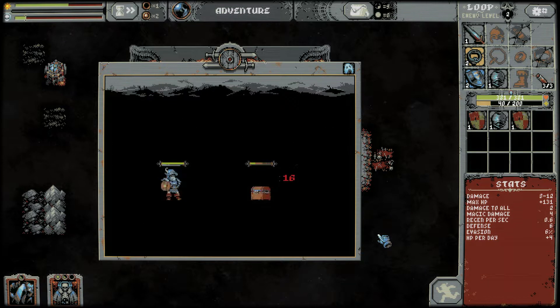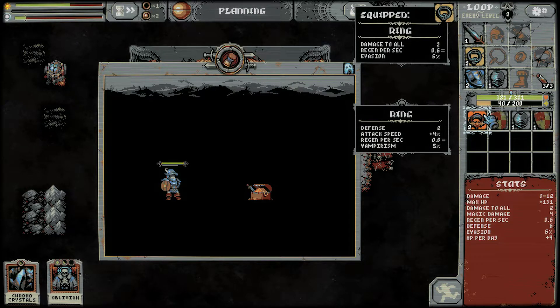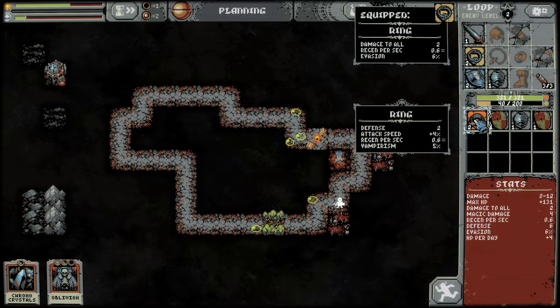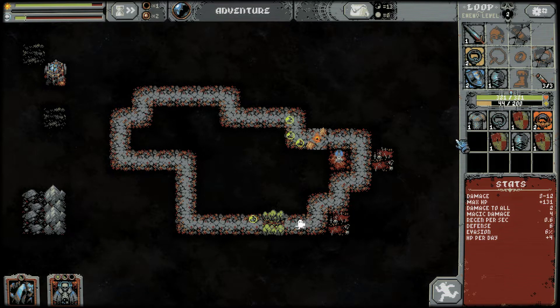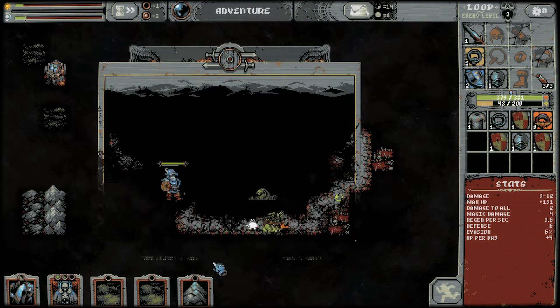Got another chest. We got ourselves another ring — this one has vampirism, 5% attack speed. Attack speed up is kind of nice, but 4% is not a huge improvement. The evasion of 6% is pretty decent. I might hang on to this one for right now, but I'm kind of liking the current one with the evasion on it. I think it was last episode someone mentioned I was underestimating evasion — I don't think I'm underestimating evasion.